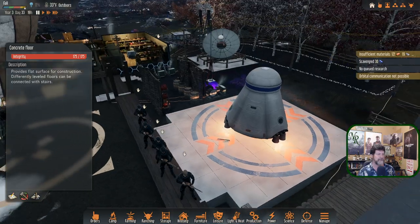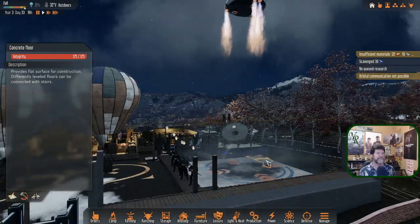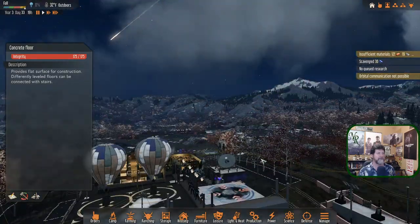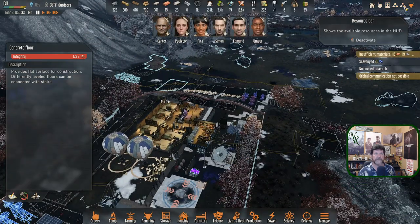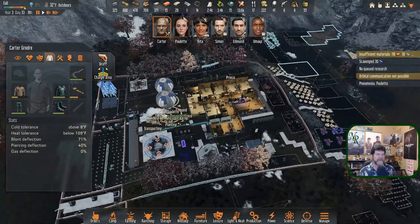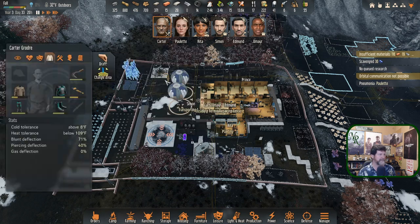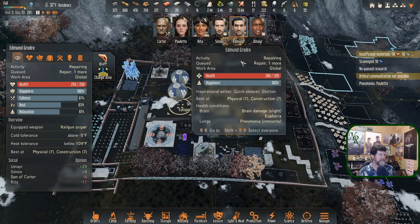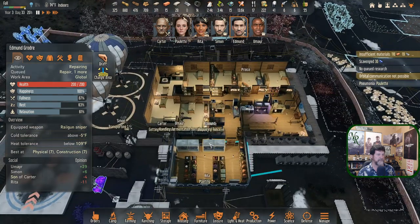Have a survivor escape — just got a Steam achievement. Off she goes. So we are now a crew of six. You guys all back on — Carter, undraft everyone, go back to what you need to do. Paulette has pneumonia — we'll get Edmund to cure her. And we're at 2000. Carter, Edmund — who is in the best shape? You're both a little rough but you're repairing something. Repairing a furnace, repairing one more.